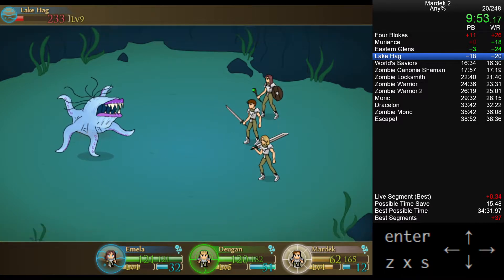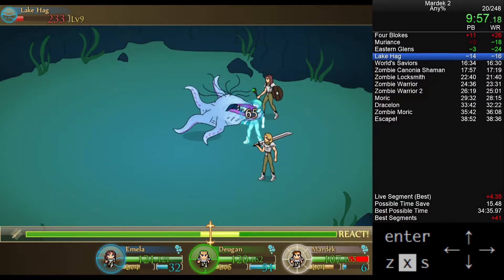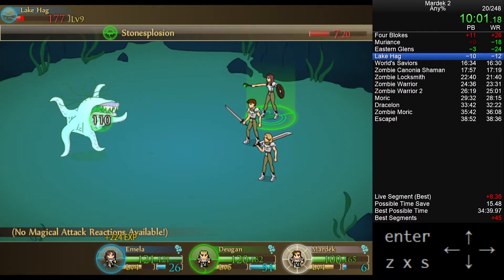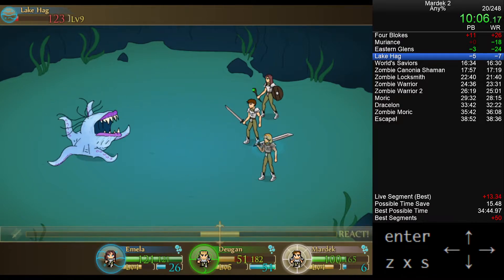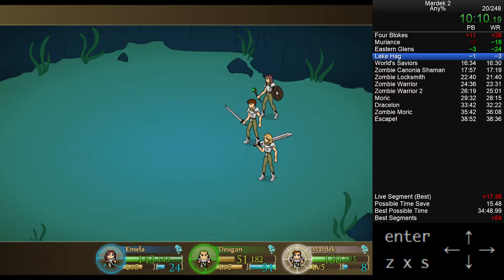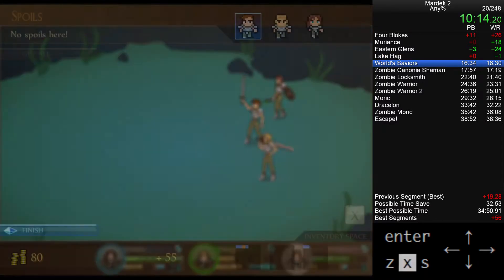Dugan missed too many times in this fight, but if Dugan hits all his attacks, either his melee or this hit will kill. I'm going to skip their turns — it's a little faster than watching the animation because I know Emela deals enough damage to get the kill here. That was a 7-round fight; I'm aiming for 6, but good enough.